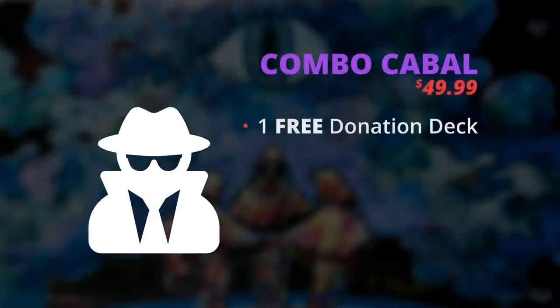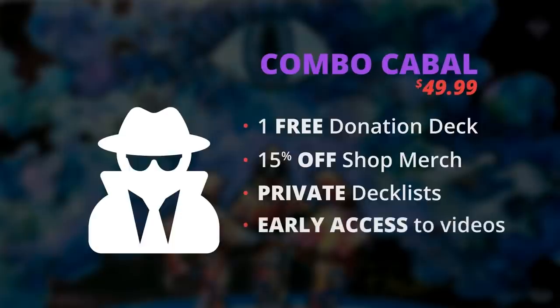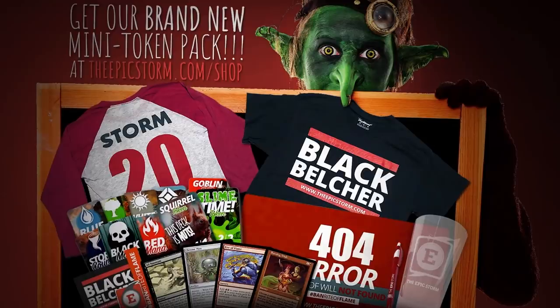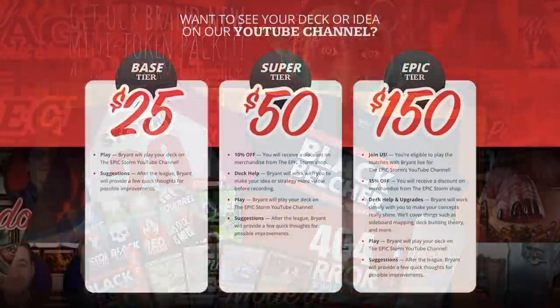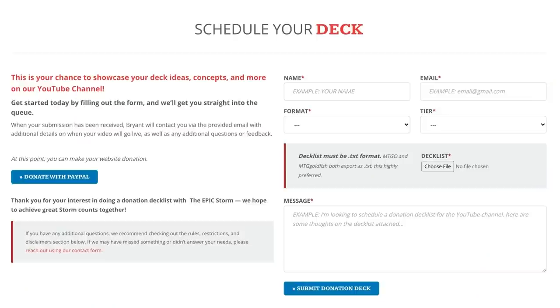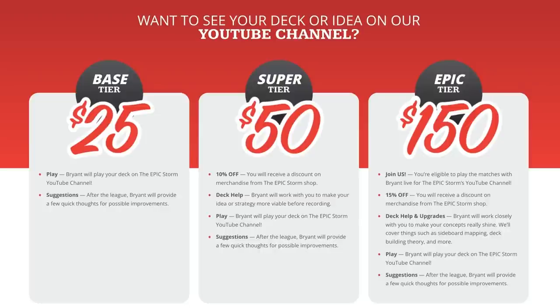Looking for deckbuilding help? Become a Stormtrooper — our middle tier — for two Cyborg guides of your deck choice every single month, plus 50% off donation decks and 10% off merchandise from our shop. With our top tier, the Combo Cabal, you get a free donation deck every single month, 15% off merchandise, early access to private deck lists, and — most valuable in my opinion — early access to all videos. If that's not for you, check out theepicstorm.com shop for card singles and Storm swag.